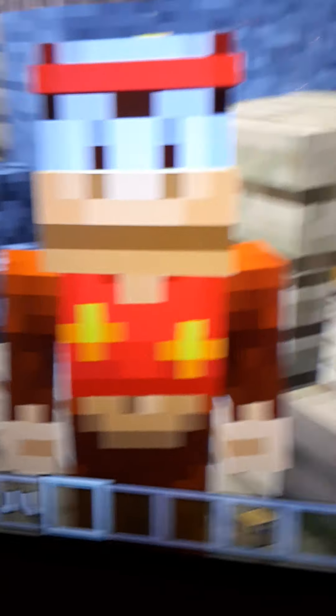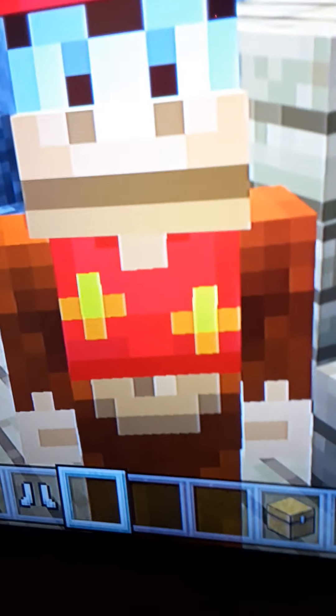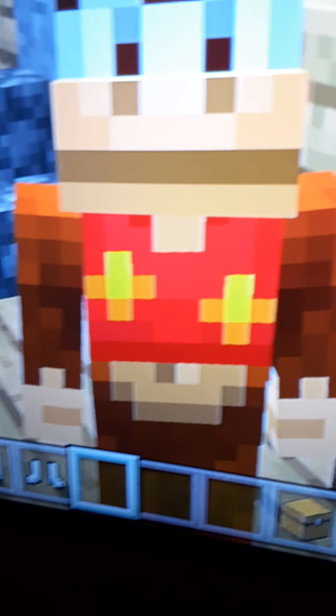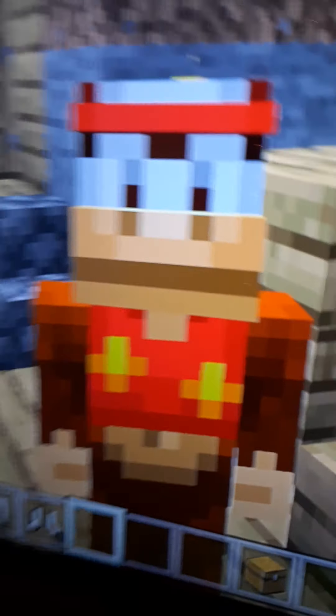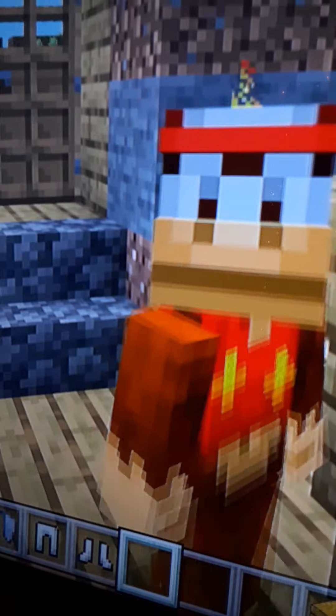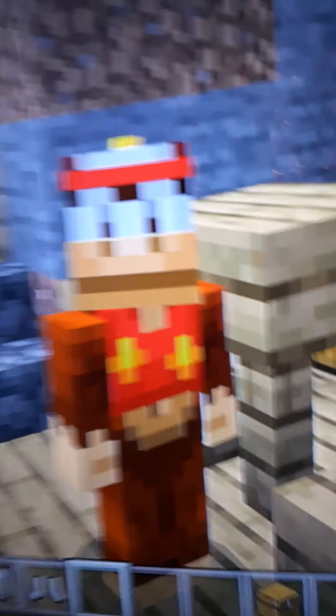And speaking of Donkey Kong, we have Diddy Kong! He has something on his chest kind of like what Donkey Kong has but a little bit different. Then he has the hat, the detailed monkey face, the detailed brown skin. Everything about a monkey, Diddy Kong has it.